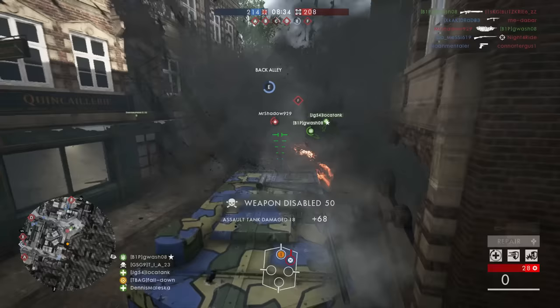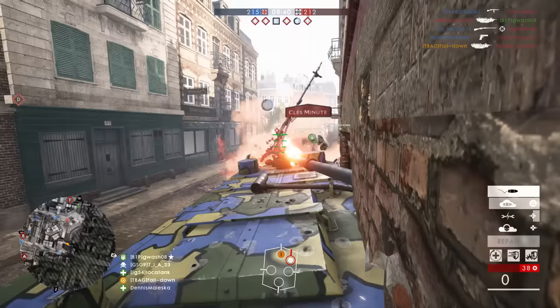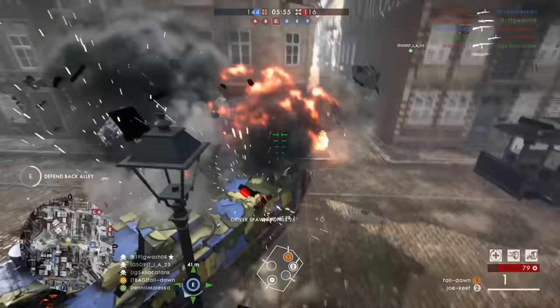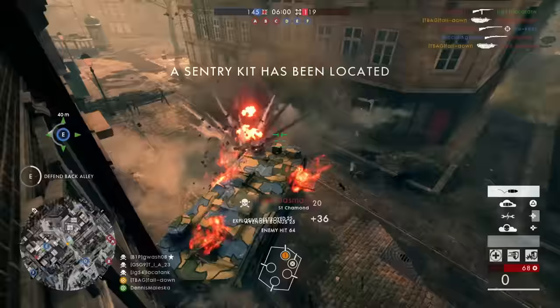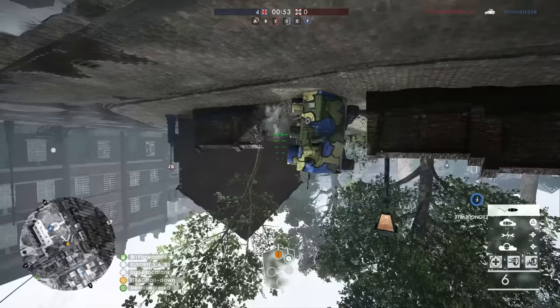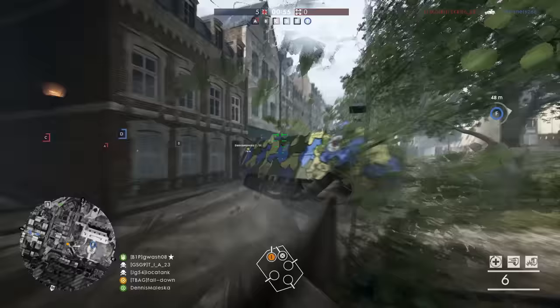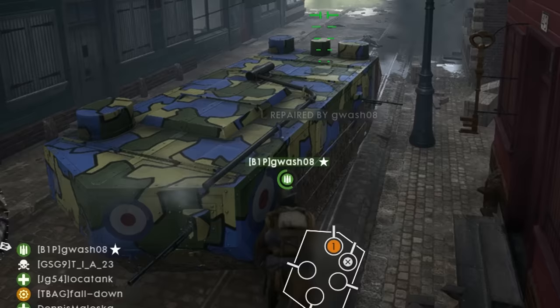Next is the assault tank, also known as the Saint-Chamond. It's a decent tank with decent armor, pretty interesting loadouts, and a lot of room for extra crew. One thing I found extremely annoying is the way it moves — if you're not stable on the ground, it feels like it's floating. Very strange and off-putting, but besides that, it's pretty damn good. Also, look at this legend — first time anyone has ever repaired my tank in Battlefield 1.